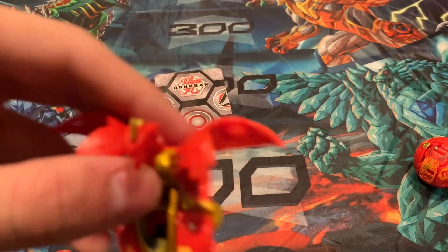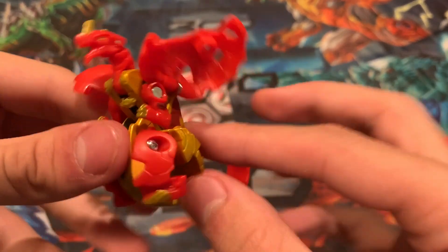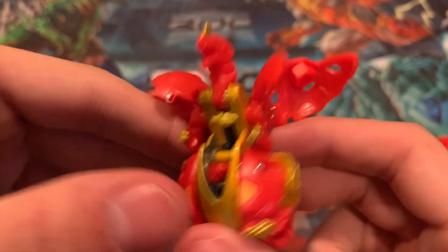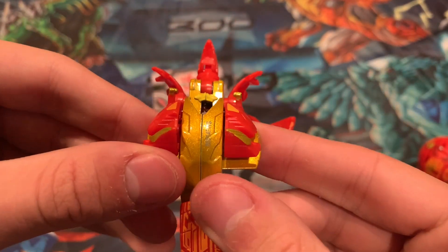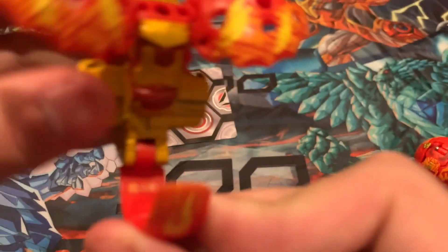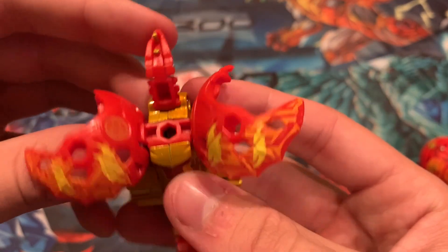I bought it because I'm trying to collect every Pirate's Dragonoid — he's the main character, so why not? Looks pretty cool, very accurate. I think his chest should be green — usually his chest is green. Also, gold faction symbol, and his B power is also gold. 500B — yeah, not too shabby. Looks good.